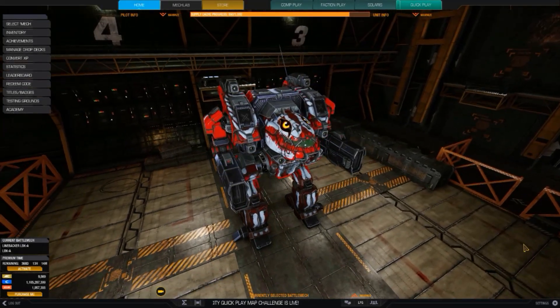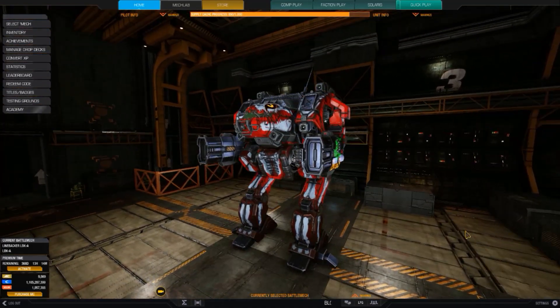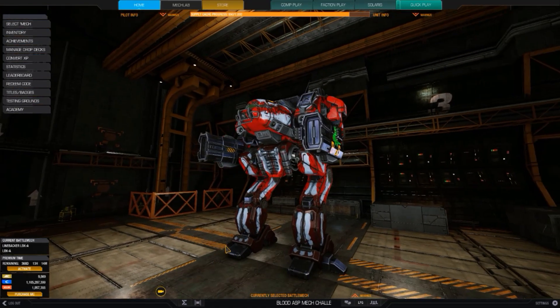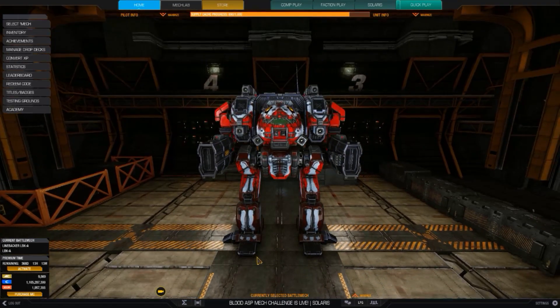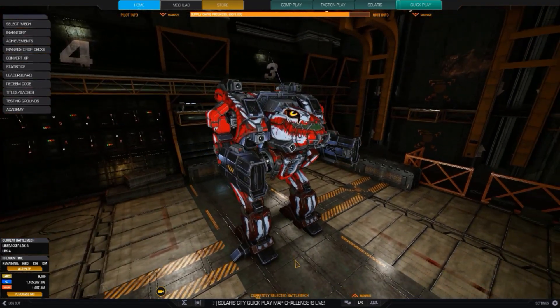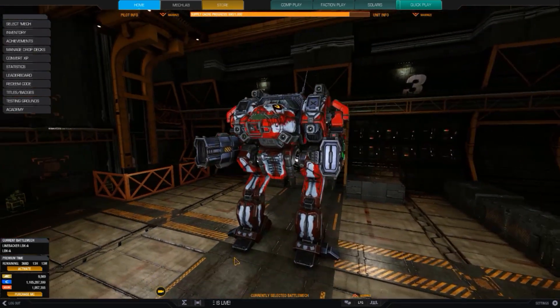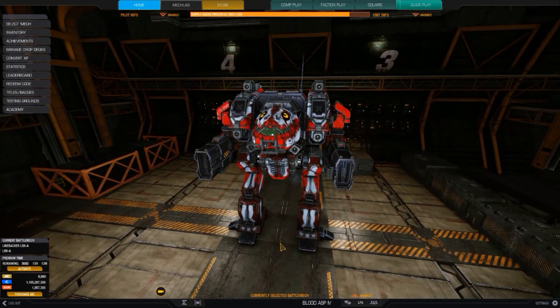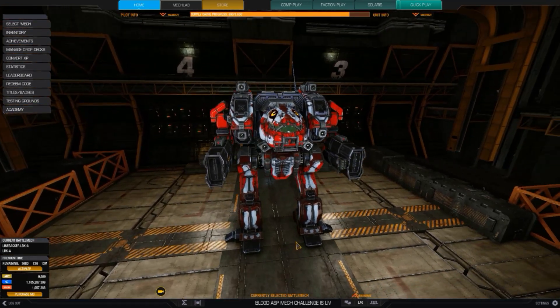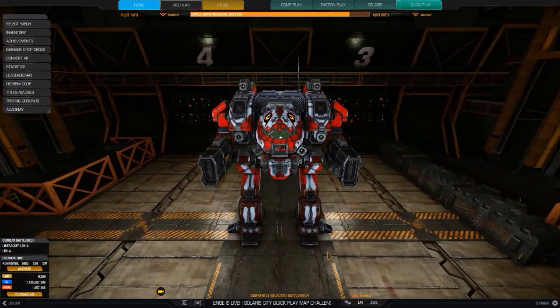Hello everybody, Bryos here and today I have for you a Linebacker. The Linebacker is a Clan 65-ton OmniMech known for its speed, mobility, and defensive quirks like structure quirks in the legs and armor quirks in the CT and arms. I've decided to give this build a look through again, as I've seen it being used by very good players and wanted to try to replicate their success.